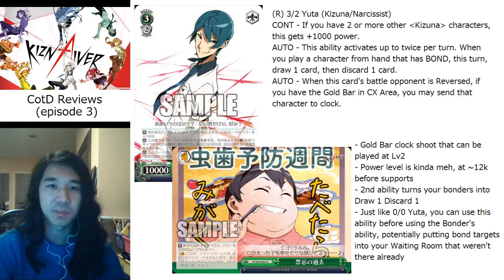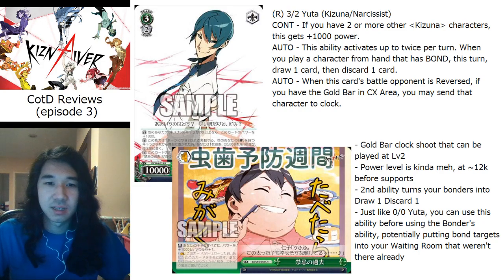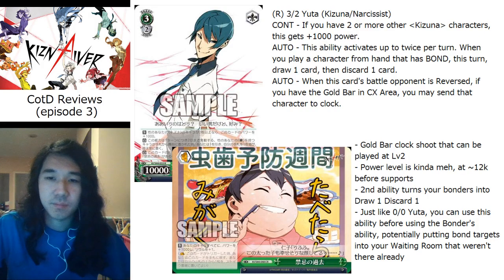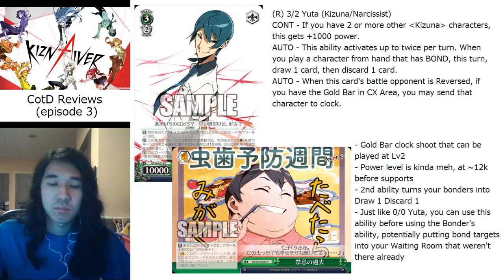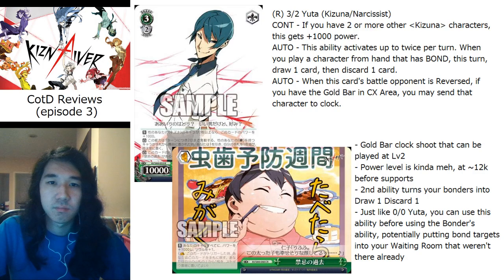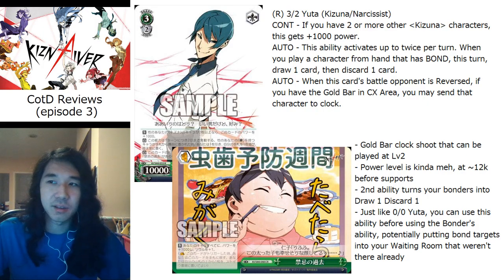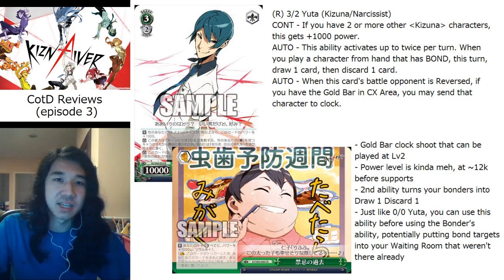I don't see it being good enough in what I think is the best build, but it's possible you play it because you have no other finisher and need something more generic. One of the biggest problems with this card is that his second ability triggers when you play a bond — but if you're playing this without the 2/1, where are you even playing bonds? At that point you should just be playing more copies of this or other level threes that impact your late game.